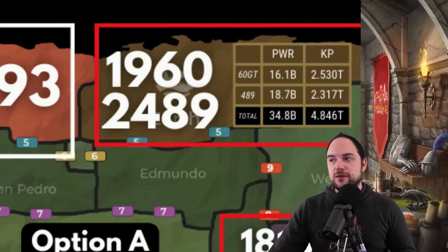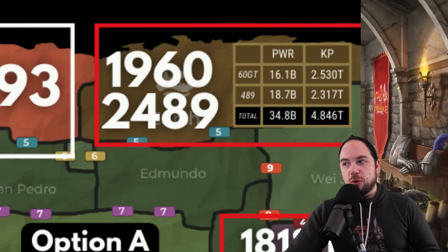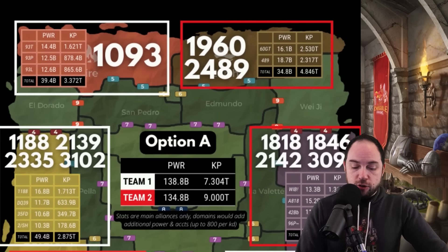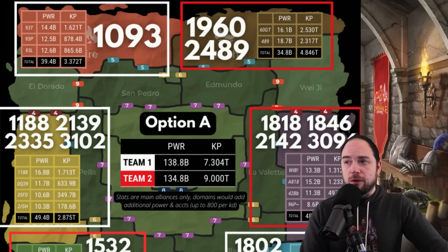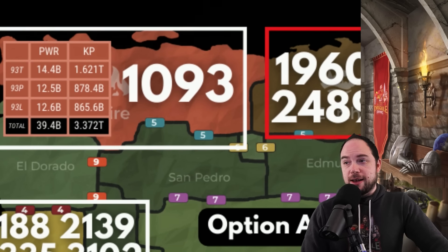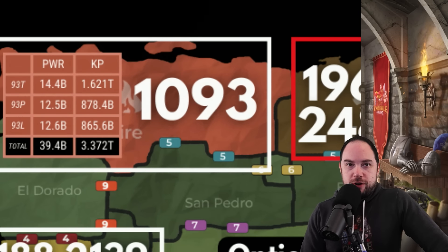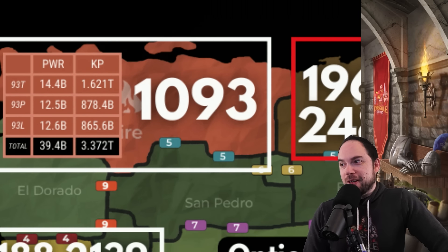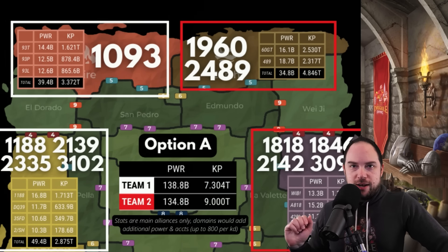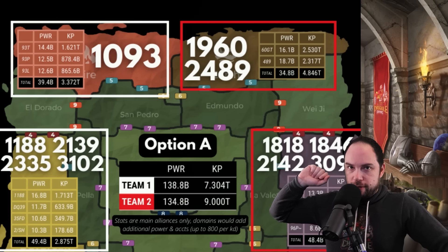Not to mention, the two main alliances here have a combined power of 34.8 billion. Big shout out to whoever put this diagram together — it is so helpful. Now, 1093 by comparison only has 3.37 trillion kill points, so they are way lower on kill points, but they have 39.4 billion power. So who wins in the 1v1? In my opinion, although 1093 has the power, 1960 and 2489 dominate the field.